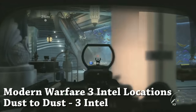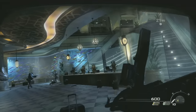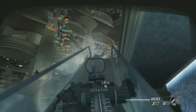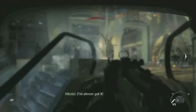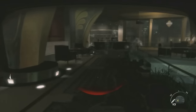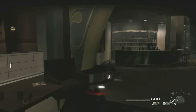There are three Intel on this level, Dust to Dust. The first one is while you're still in the large heavy armor suit. Walk up these escalators on the right, mowing down all the bad guys that you see. Turn around 180 degrees after you get to the top, and sitting on this bar is the first Intel.